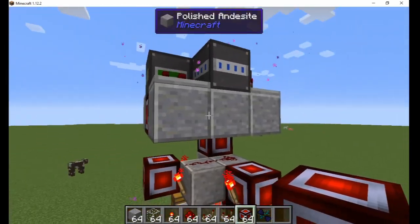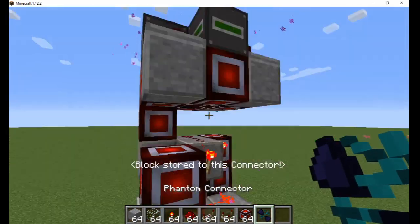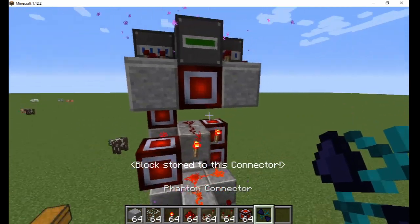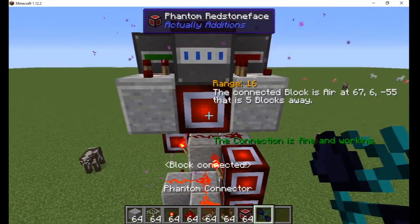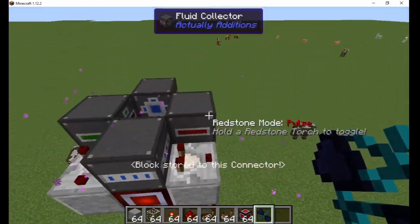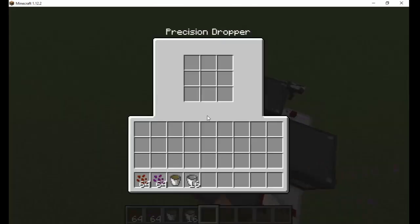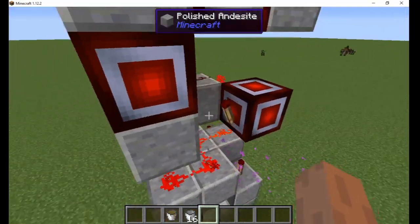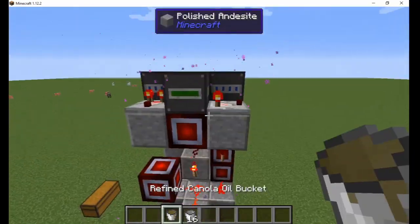Now, I place phantom redstone faces under the four machines. Connect the first torch to the ones under the fluid placer and precision droppers. Then link the second torch with the redstone face under the fluid collector. This will drop the oil and seeds first, then pick up the empowered oil after a short delay. With everything set up, all that's left to do is add a couple buckets of refined oil to the fluid placer, add some crystallized seeds in one dropper, and empowered seeds in the other.